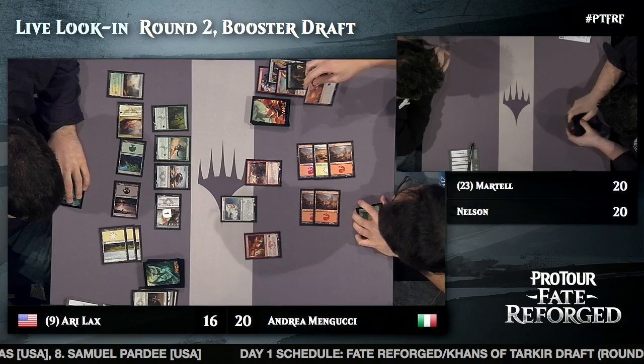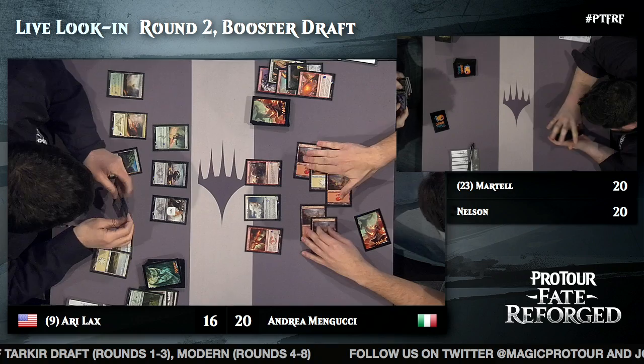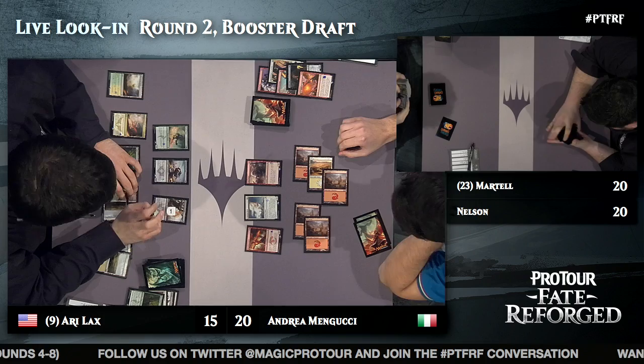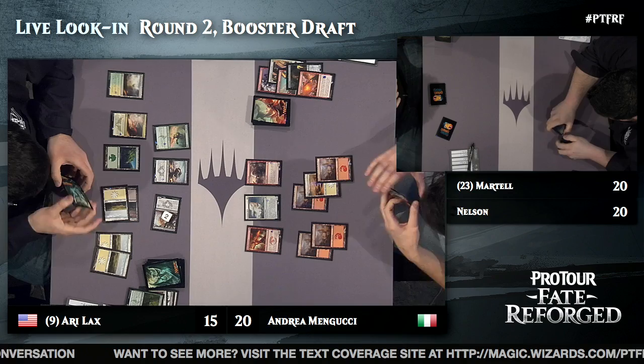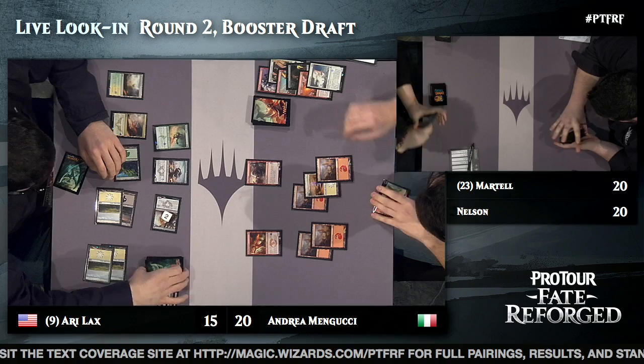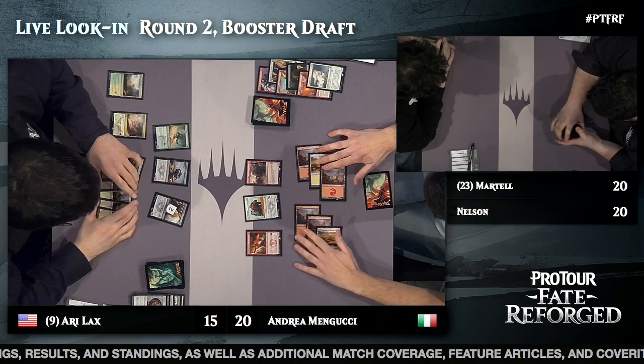Pyrotechnics — three and one — not the most spectacular use, just a one-for-one, but deals a bonus point of damage to Ari Lax. Ari, keeping up his trademark chatter, guesses correctly at the Pyrotechnics. He continues to outlast the Disowned Ancestor. Then a Kill Shot for the Alabaster Kirin, sort of undoing what Mangucci set up with the Pyrotechnics to clear the path. The full-retail War Behemoth joins. This is a tricky board for Mangucci — he's got the Unyielding Krumar threatening to gain First Strike.